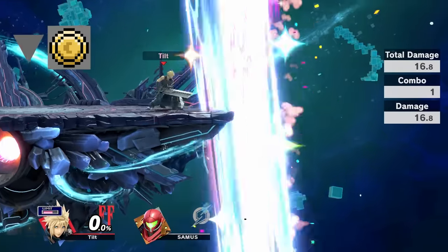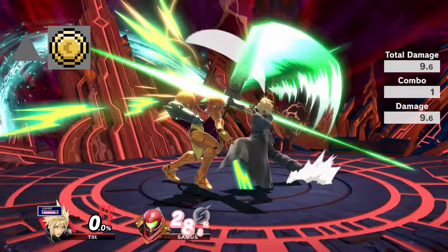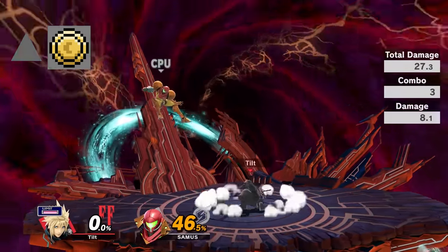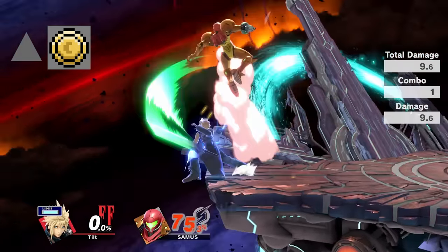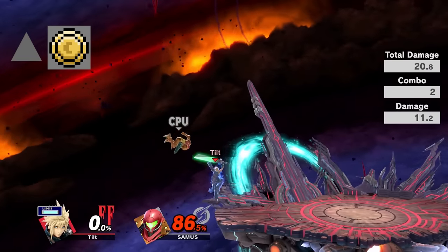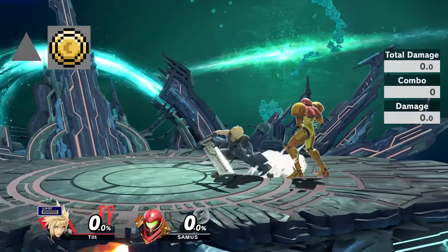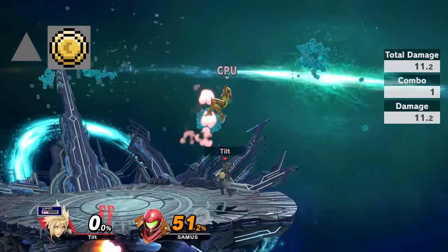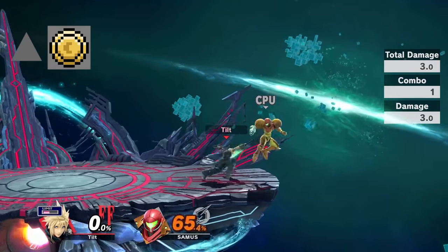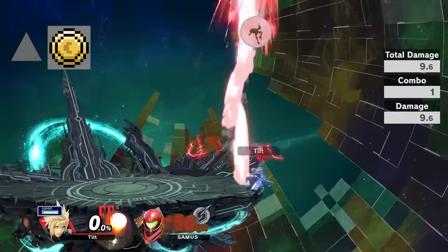The last of Cloud's tilts is up tilt. Similar to forward tilt it's a very quick but powerful swipe upwards, and it's extremely hard to punish, so feel free to throw it out a lot. Similar to down tilt this move sets up for air juggles very effectively, but it can also combo into neutral air to quickly get the opponent away from you if you need to make some space. This move can also kill, but not until the high 100s.